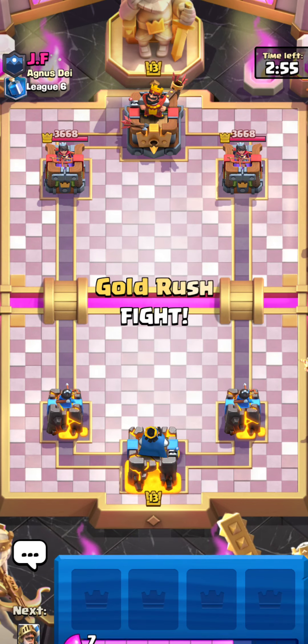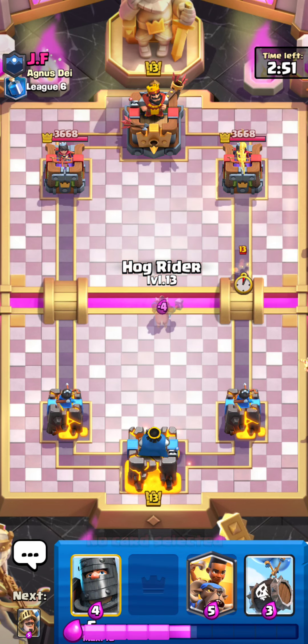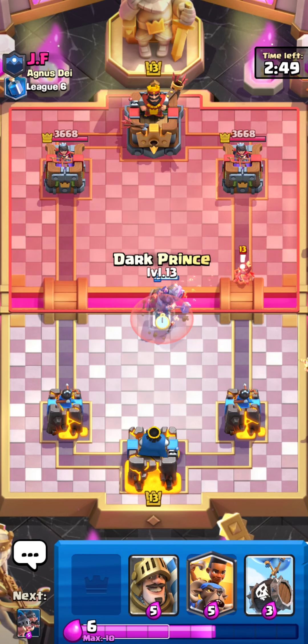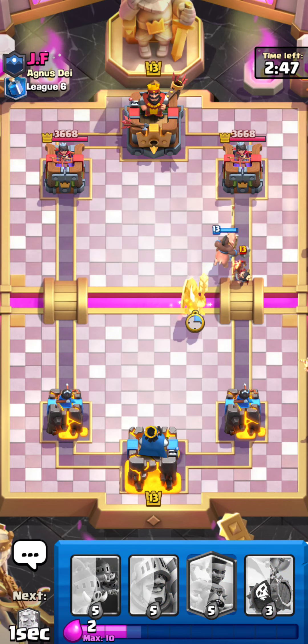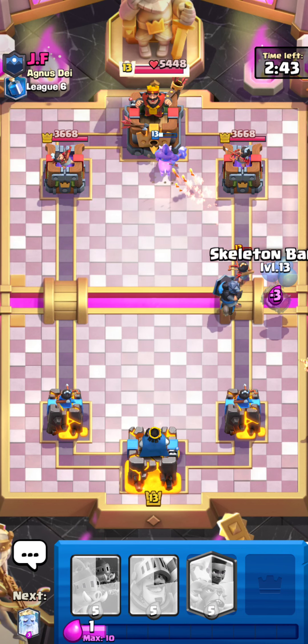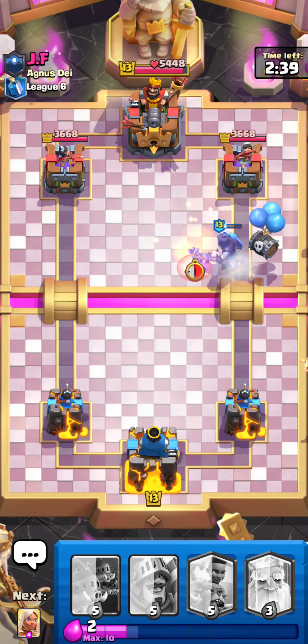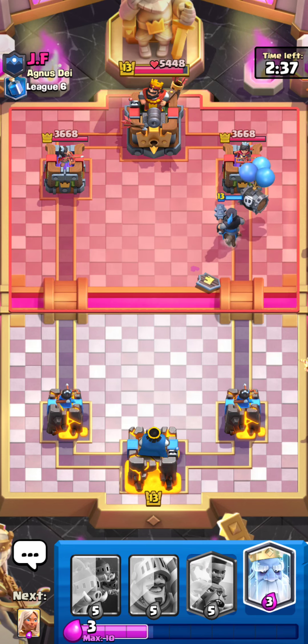First match here against JF. Let's see what we got. Got our Hog Rider, so I'm going to try to only place my cards that hop over the river. Our Dark Prince does not, unfortunately. Technically, the Skeleton Barrel is going over the river, so I think it's fine to put it there. Bad E-Barrel — I don't know if I agree with that.